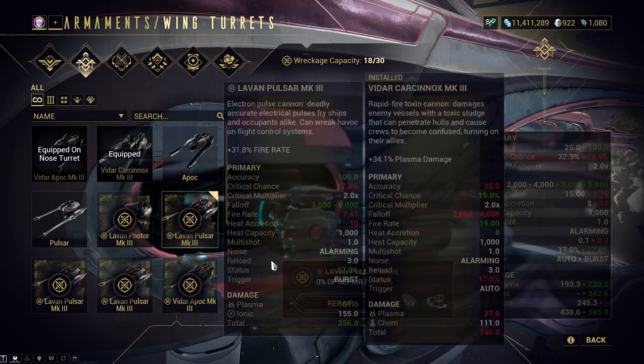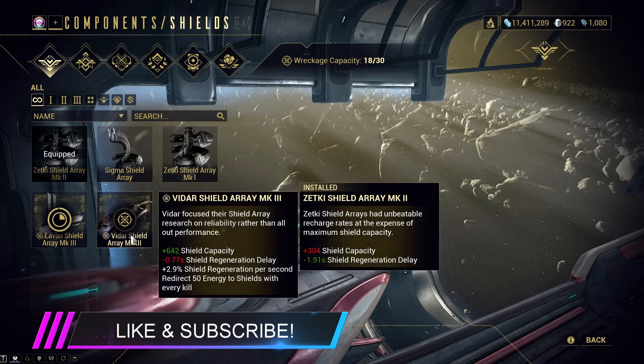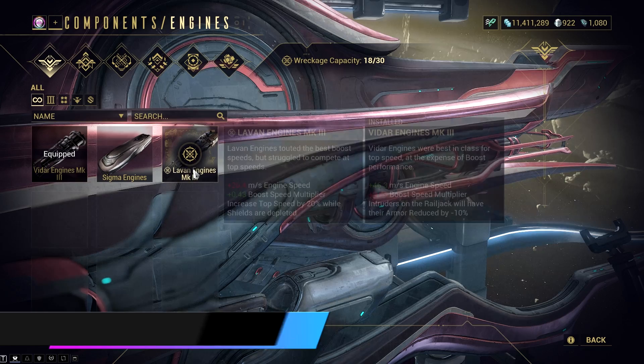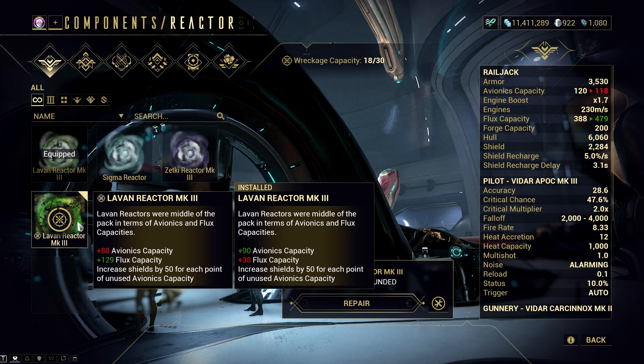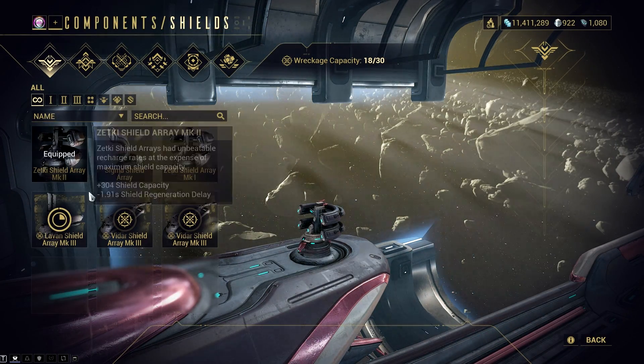Before we proceed to the most important Avionics, let's discuss the Railjack components. The shield array improves your Railjack shield and shield regeneration. The engines are for movement. The most important here is the reactor — it gives you both flux, which is energy to use your active Railjack skills, and Avionics capacity so you can have enough slots for the needed Avionics. Pick a reactor with enough capacity for all your needed Avionics and lots of flux capacity. For shield array and engines, just pick the parts with the highest boost.